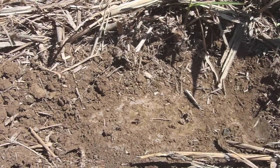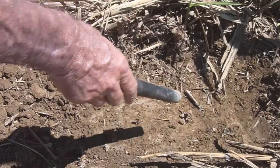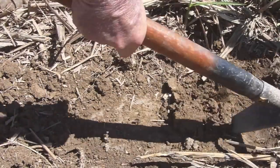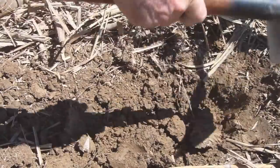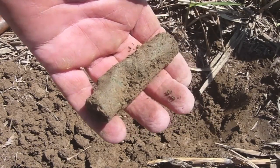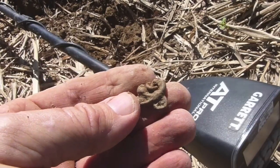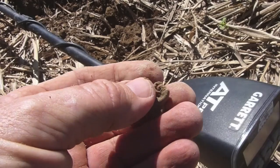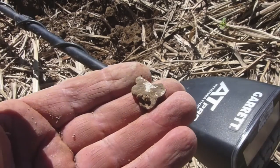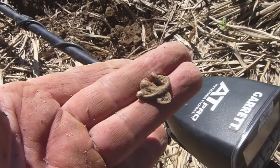I just dug a bucketload of toothpaste tubes — 7 or 8 of them — all along this row. This is a 79-80 signal, and that sounds pretty good. Won't be a toothpaste tube this one. There's a copper pipe too. I guess I'm in the bathroom area, that's why I'm getting toothpaste tubes. Then I just got a nice little piece of jewellery — a very scratchy signal. It's got a little attachment loop, some sort of necklace attachment, and it appears to be silver. It's quite an old piece. I'll check for a hallmark and put the information on the video.